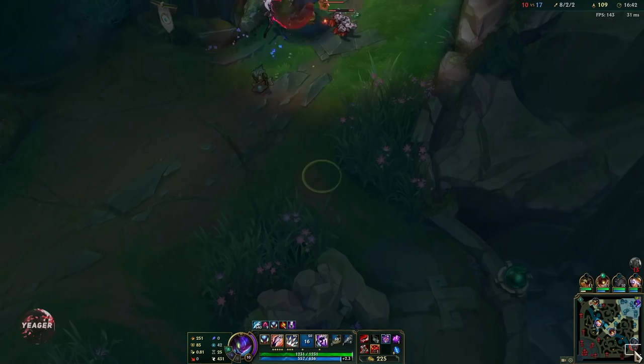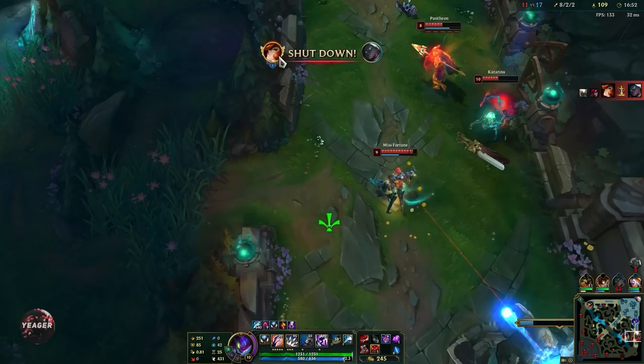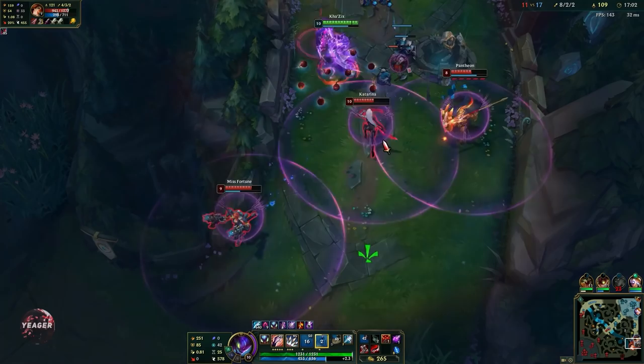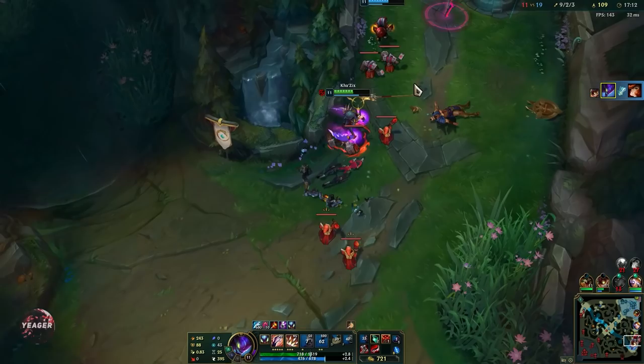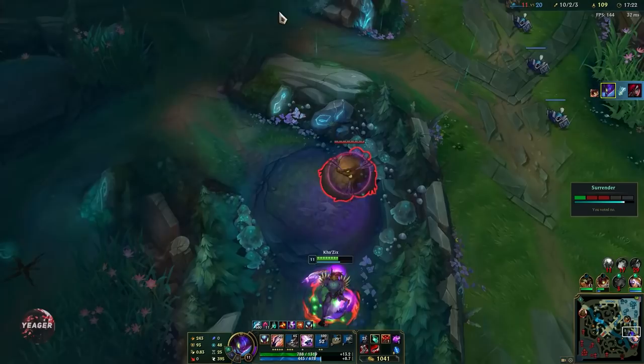Now we have Youmuu's Ghostblade. The reason I like to buy this on Kha'Zix is that it really helps with mobility — you get a lot of bonus movement speed from the active, which helps you get to places faster and also chase people when they're trying to run away. The Duskblade passive is really strong — that invisibility is so hard to play around because you can't target the guy who just killed your teammates.